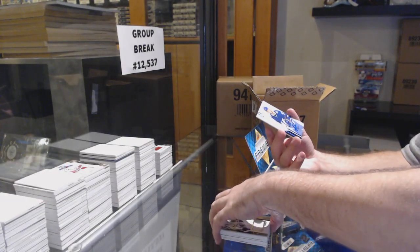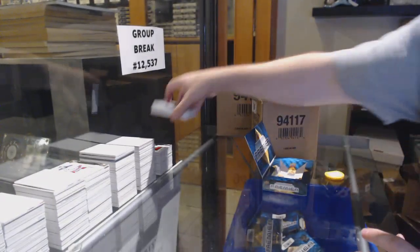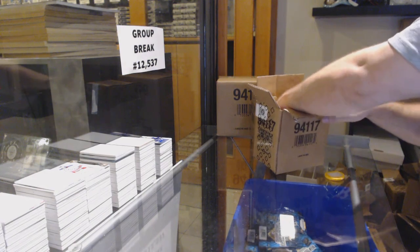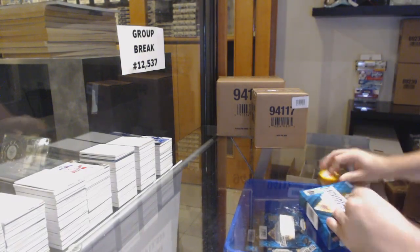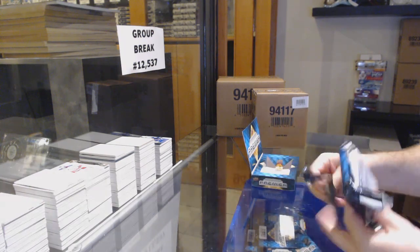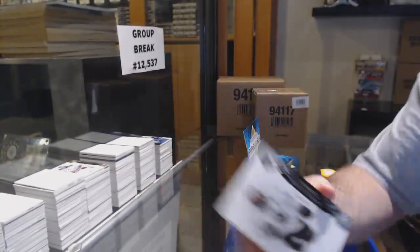That's a filthy one — /99 super rookie patch auto for the Habs — Nick Suzuki! The super rookie spot is killing it. Premier swatches /99 of Sagan and an update autograph of Cirelli. This is a great break. For some cases it is extremely strong, and the other ones are still strong but not as strong.